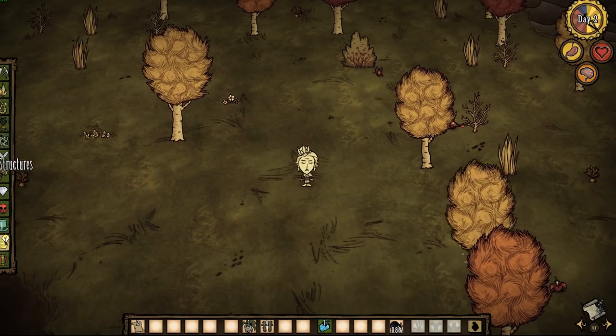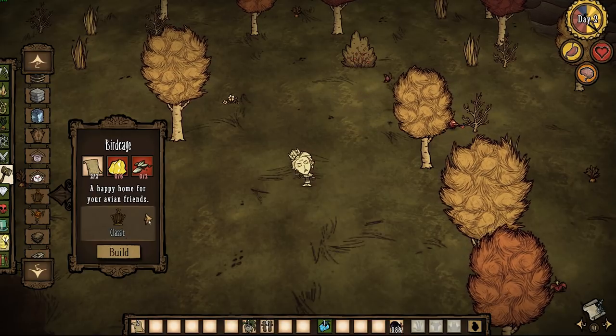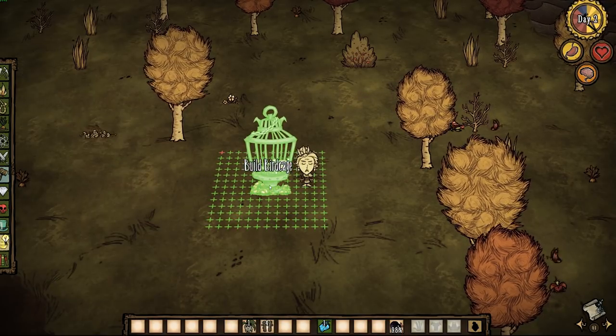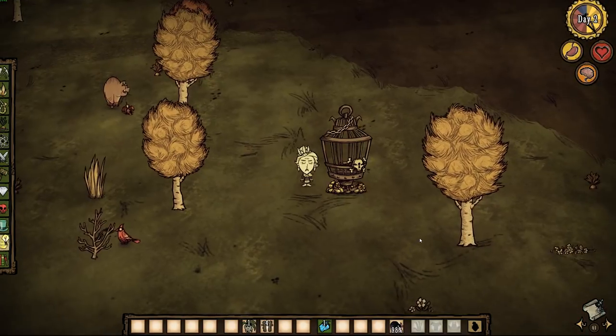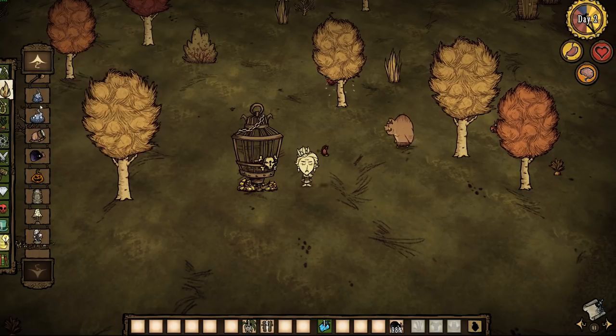When using them in practice, they behave much like any other skin in the game would. The Pirate Birdcage is used as an alternative skin for the standard birdcage in Don't Starve Together. When crafting, simply click the little selection buttons to the right or to the left to select the Pirate Birdcage before prototyping it. The same applies to the Mini Monument as well. So these are a couple of what I would consider to be secret skins.